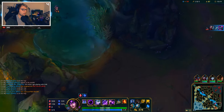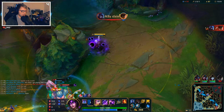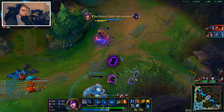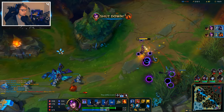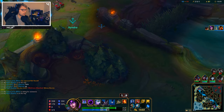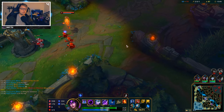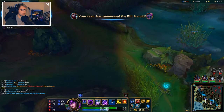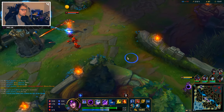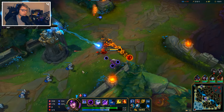I'm going to see if I can get a kill down here. Syndra is a super fun champion. There's something cool that not a lot of people know: the animation on her W is actually shorter if she turns her back away.